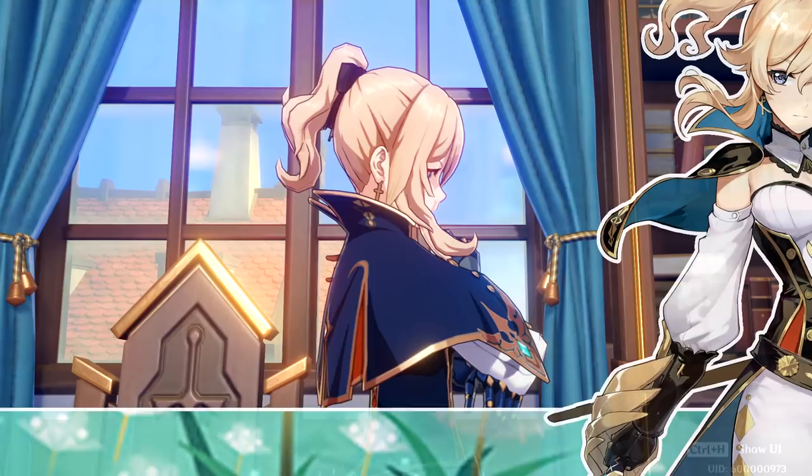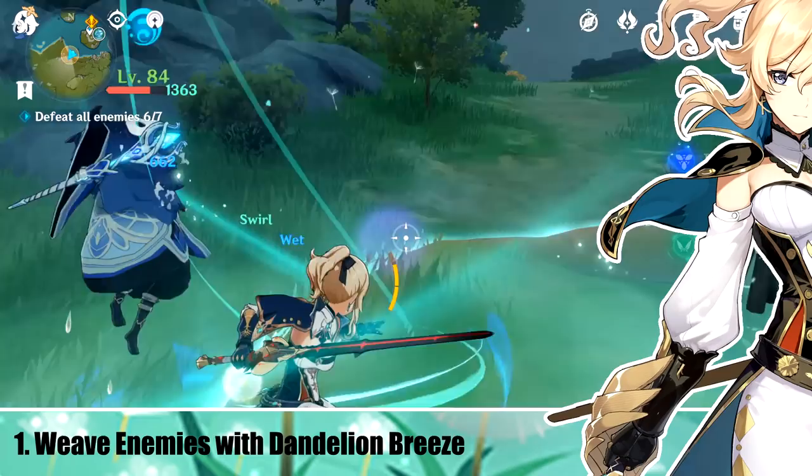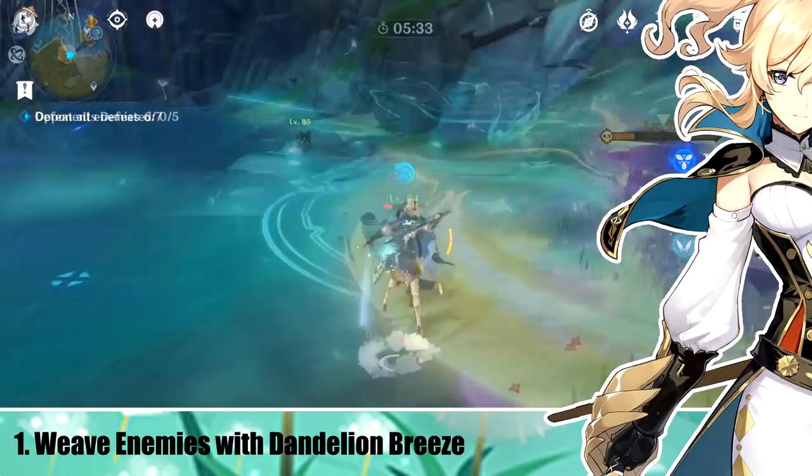Number 1: Weave Enemies with Dandelion Breeze. When you activate Dandelion Breeze, most enemies get pushed out, which means they won't take any damage after the field has been put down. However, if you bring them in with Galeblade, they'll take damage any time they touch the outside of the Dandelion Breeze.